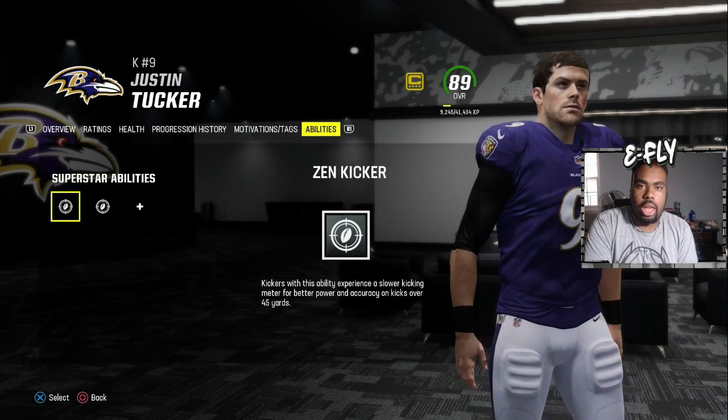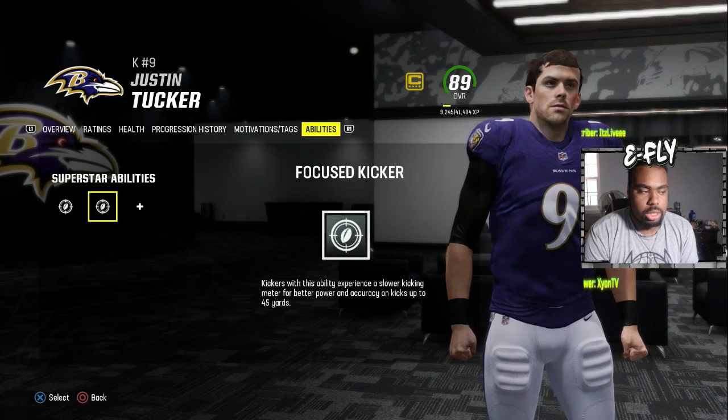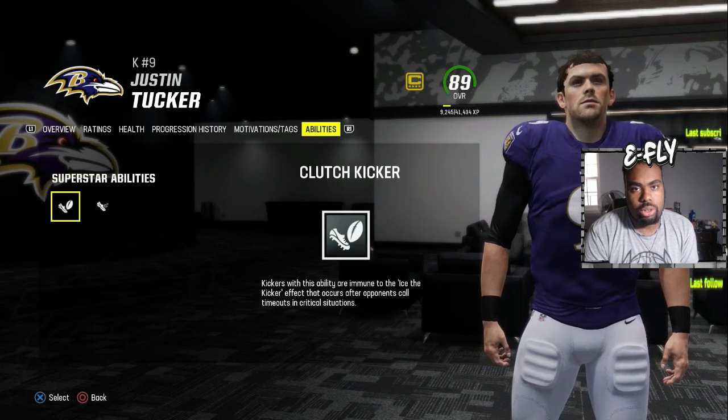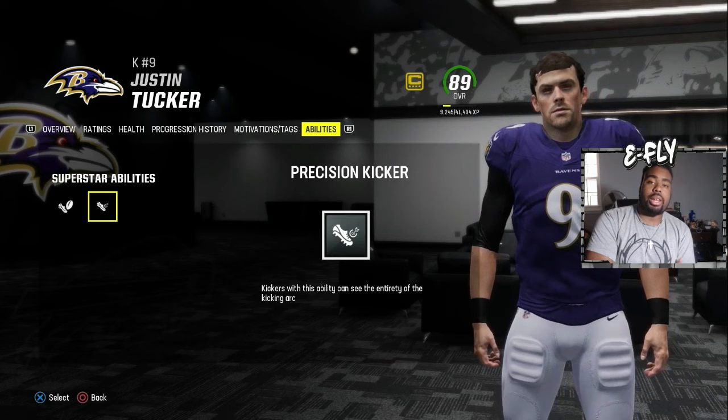It used to be just one ability where the meter was slow no matter what, but now they split it into kicks under and over 45 yards. So no matter where they kick from, the kicking meter is going to be slow. The last spot is completely up to preference — you can go with Clutch Kicker, which means if somebody tries to ice you it won't affect you, or Position Kicker for an accurate kicking arc.